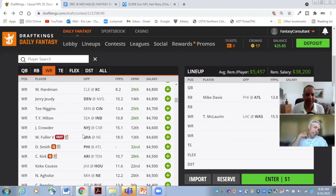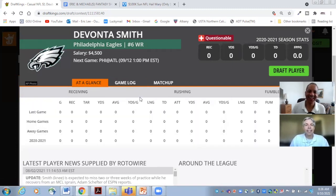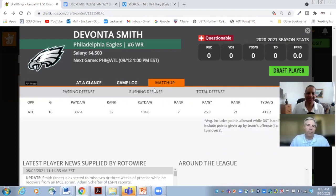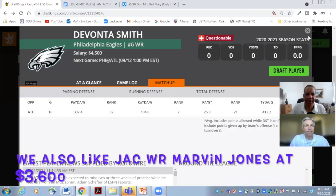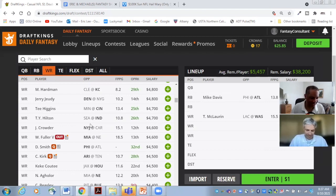Let's pull up Devonta Smith from the Philadelphia Eagles — the Heisman Trophy winner this last year out of Alabama. Very special talent who will be a successful wide receiver in the NFL. He's playing the worst passing defense in the NFL on a team whose receiving core is missing some key pieces. Jalen Hurts is coming back to face Alabama — he finally gets his receiver back. There seems to be a good connection here, but Devonta Smith does have a sprained knee, so we'll have to monitor that.